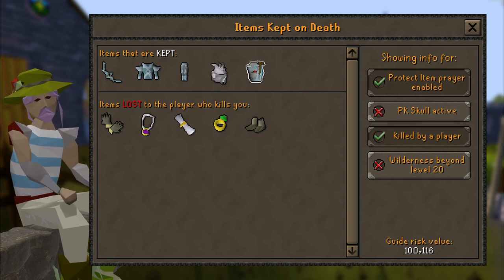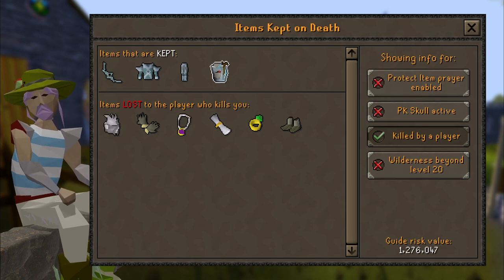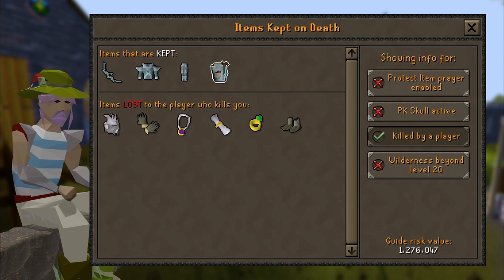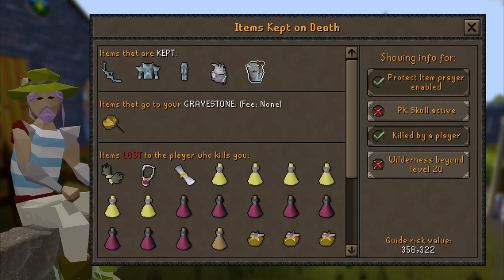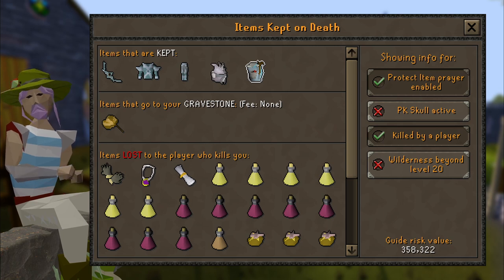The Assembler costs 75k to repair, so you have to consider that risk as well. Replacing the Assembler is a good option in case you want to minimize your risk. If I do not have Protect Item enabled, my risk increases to well over 1.2 mil. For this guide, the same principle applies as to my spindle guide: prayer points are more important than health points. If you're not sure whether you can outlast the PKer and are running low on Super Restores, just die and keep your prayer above zero. Be sure to turn your skull prevention on to avoid getting skull tricked by other players. My total risk with all my supplies and Protect Prayer active is just above 350k.